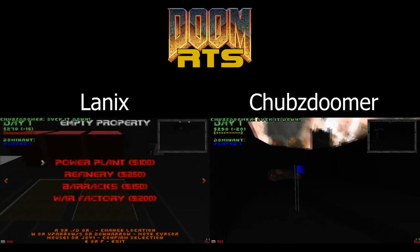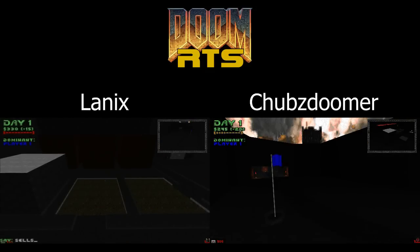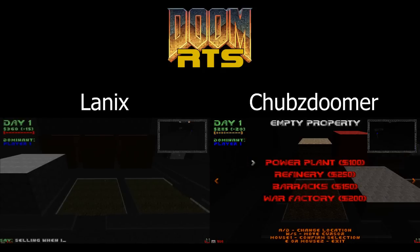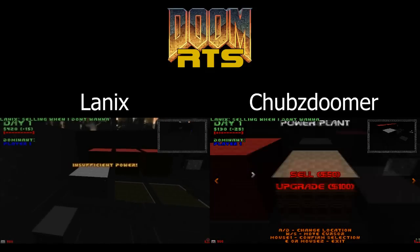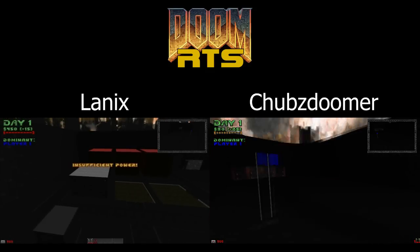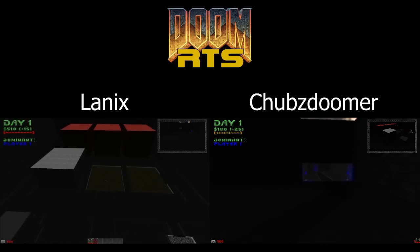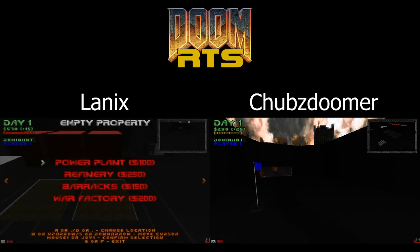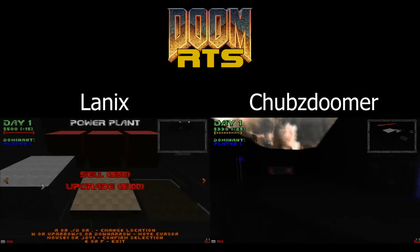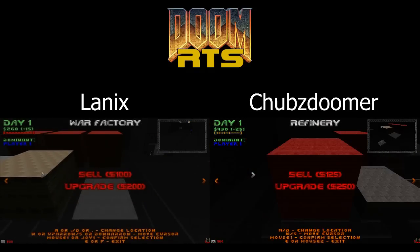You'll also notice that I have a radar dish of my own and I've also upgraded it, which is why it's now switching camera views periodically and showing me what's in his base so I can sort of see what he's up to. At this point in the game he was really very vulnerable and I should have taken better advantage of this, because without any power you can't train any units. I did not take advantage of this like I should have and you'll see that I actually end up paying for it dearly.